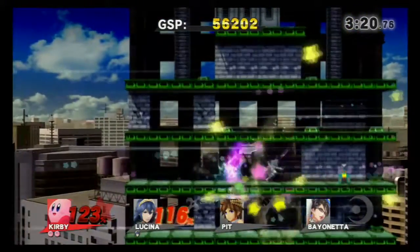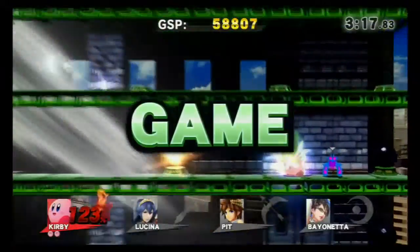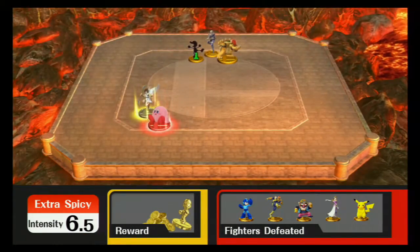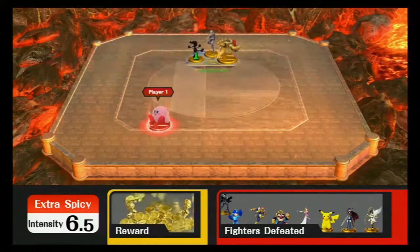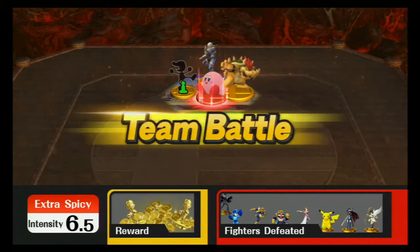There we go — gotta finish up in style! The rainbow sword — that is Kirby's final smash in this game. It's called the Dreamland sword, I believe, but I can't remember the official name. Either way, it beats the cauldron one.